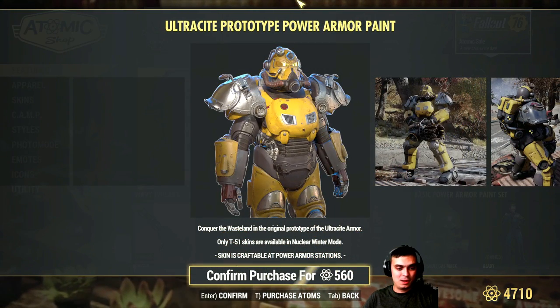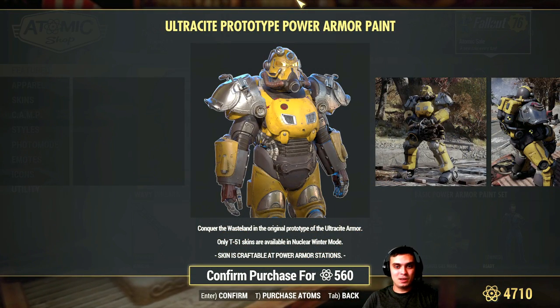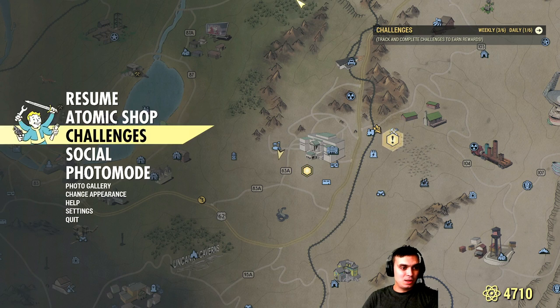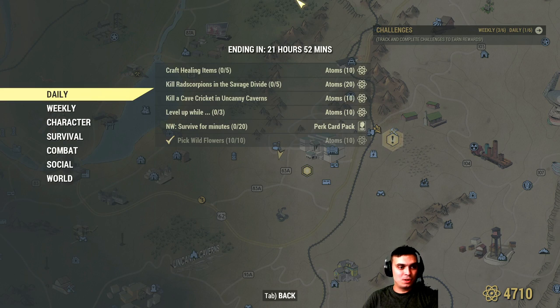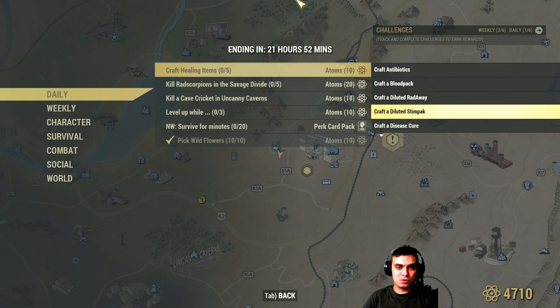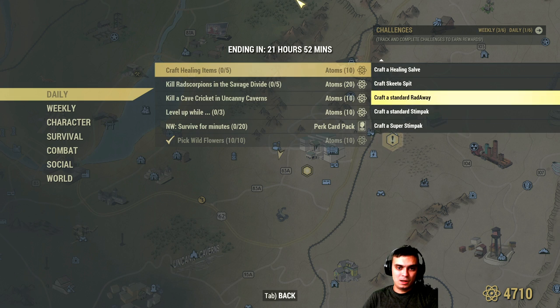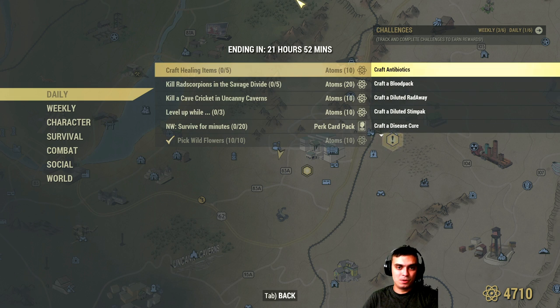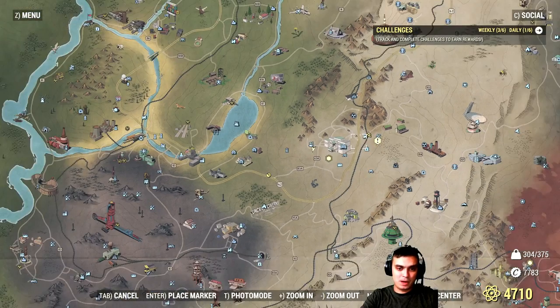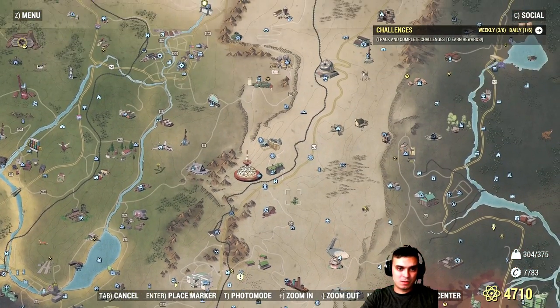Now let's navigate to the challenges section. Going to the dailies — we can see 'Crafting Healing Items,' which is very doable and I'm going to do it once we're back at my camp. Next challenge: Kill Red Scorpions and Savage Divide. That's going to be a little problematic.